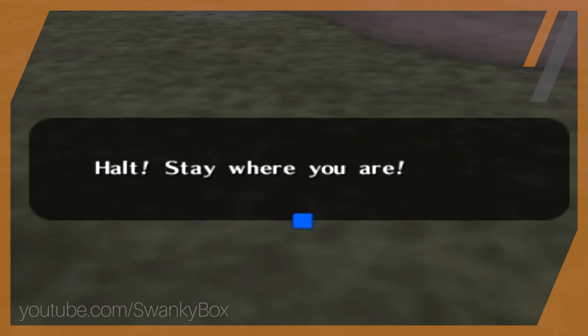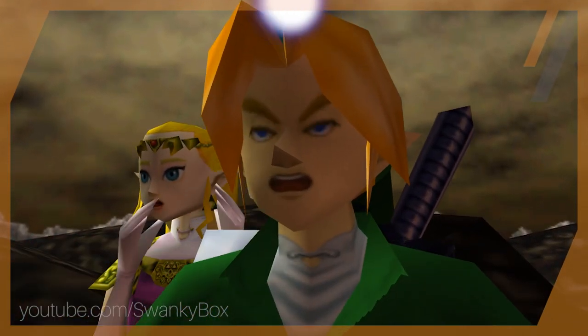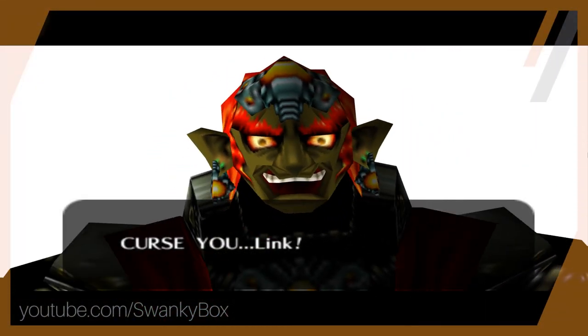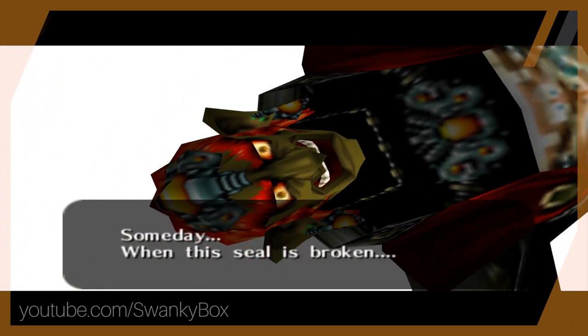If we go back and defeat Ganondorf, there's a cutscene where he gets banished and is basically drifting in a white void. During these cutscenes, the game actually makes Link load in as nothing — he's basically invisible or not present — and for this map, they put him in sort of the center.